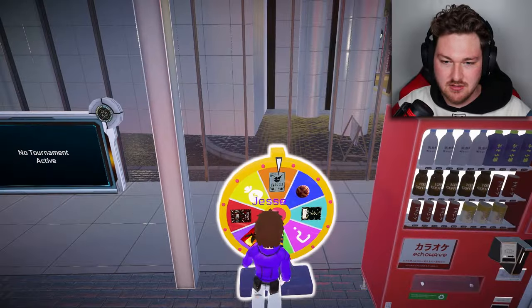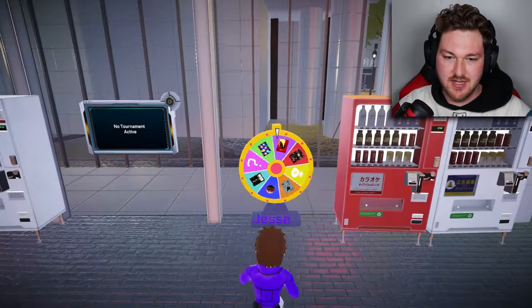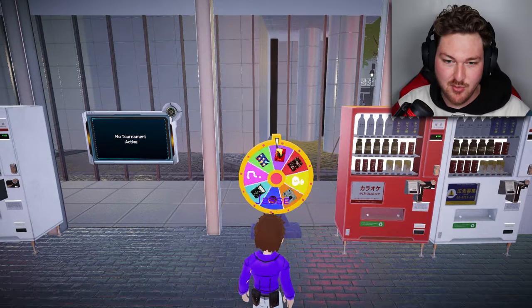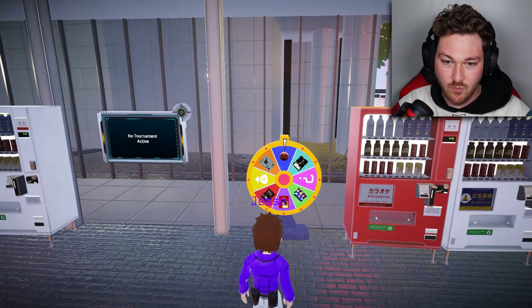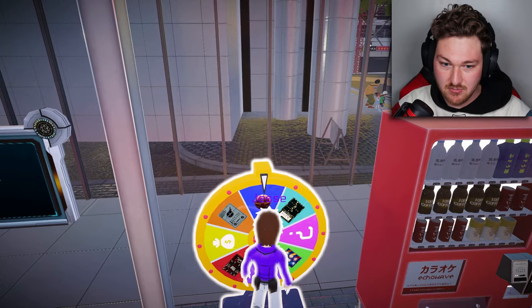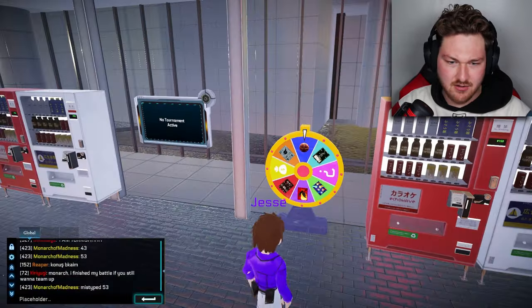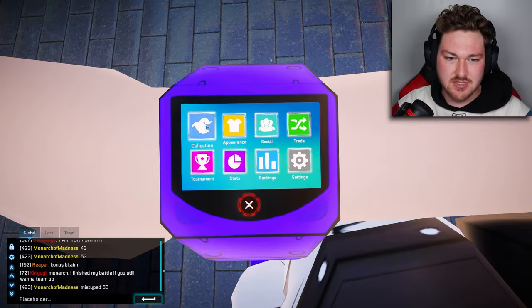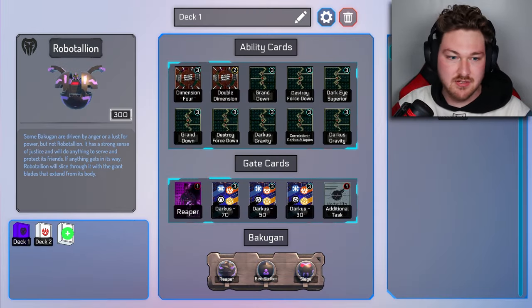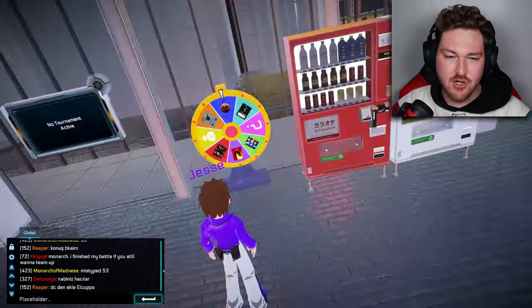There's like a daily thing where we can get a random something — maybe we'll get something good. Oh, let's get Drago! I think I just won Drago. Let's take a look — maybe he's in our inventory. Oh, I got a Robo Italian from that! Cool, so I got a random Bakugan.